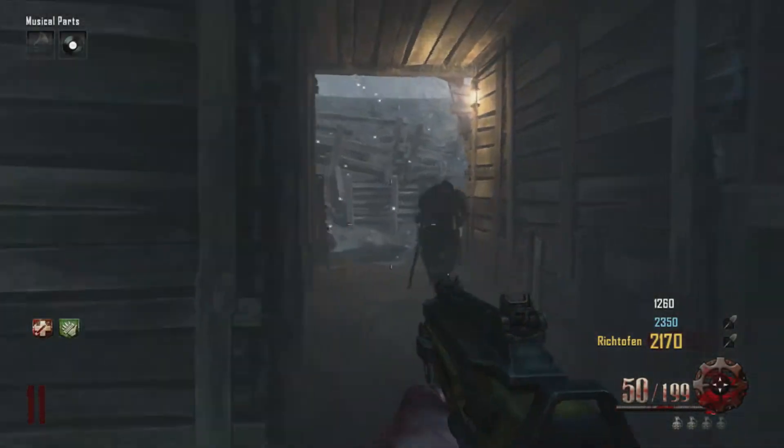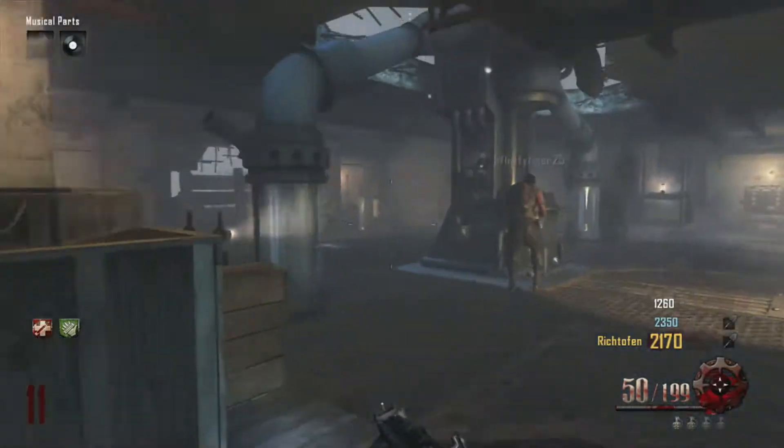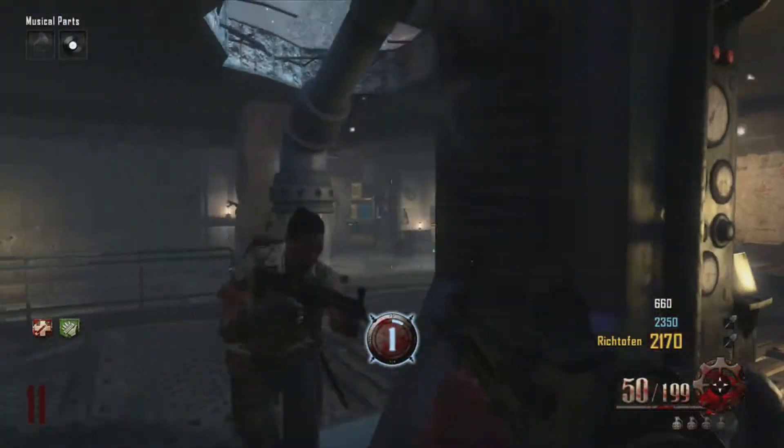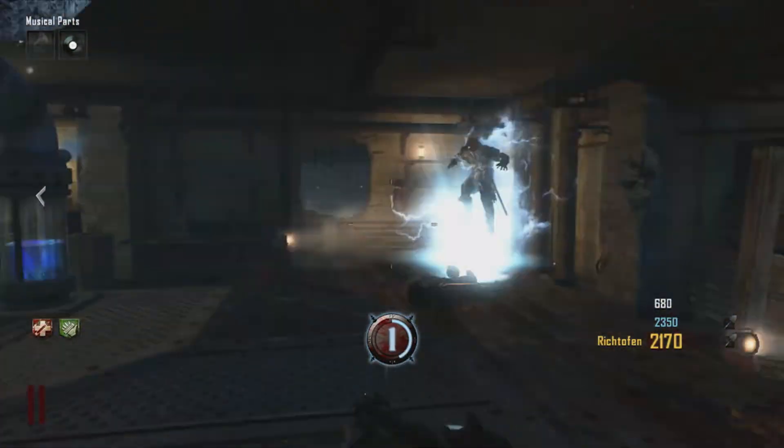Hey guys, my name is Sluckster and today I'm going to be showing you how to get the 'All Your Base' achievement. In this achievement you need to power all generators on the new map Origins Zombies for the Apocalypse DLC of Black Ops 2.